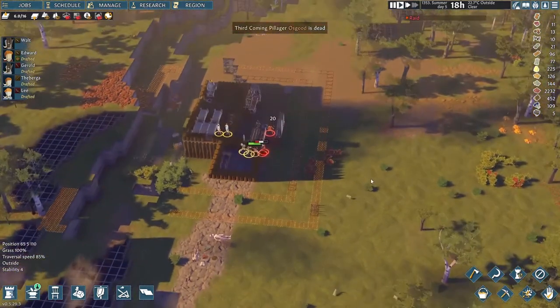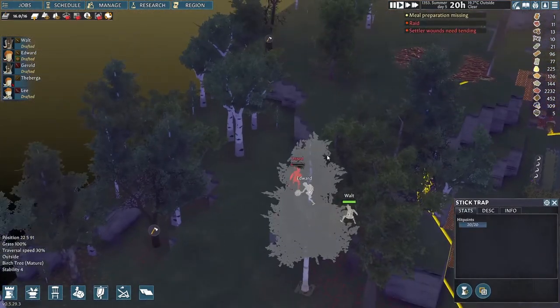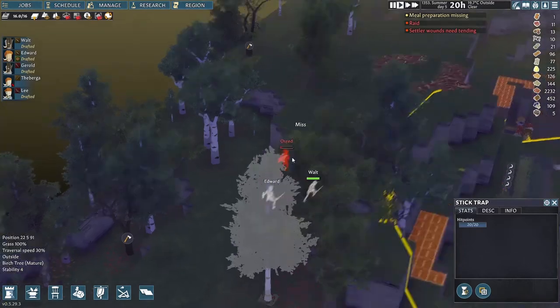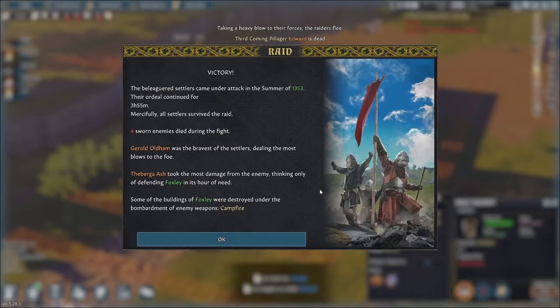After that, our melee fighters only need to take care of another two guys. We don't need to take all enemies down to win the raid — we spare the remaining guy this time because we cannot get him. Anyway, we survive another raid.